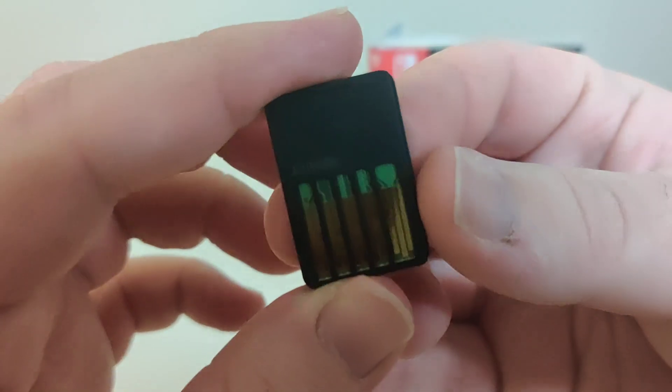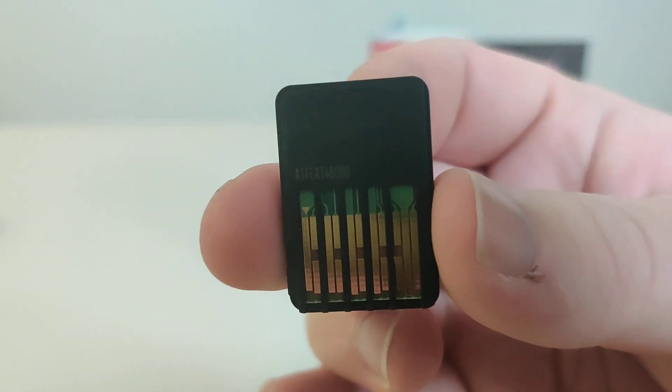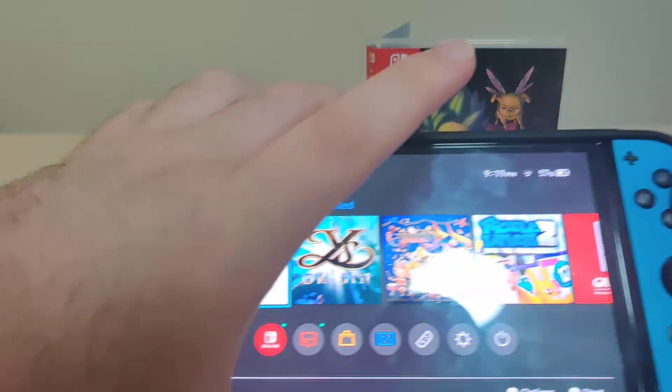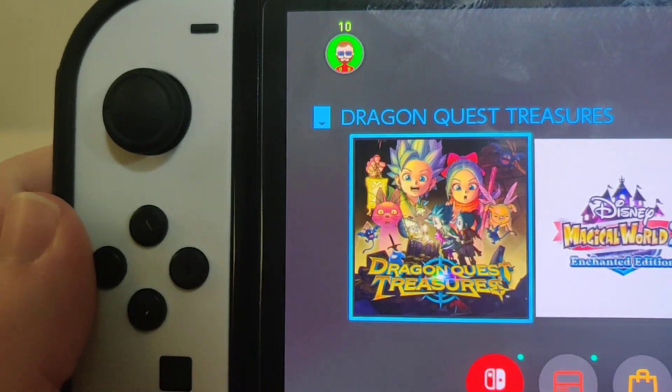Let's look at the cartridge again and let's look at the back of the cartridge for that code over there. Let's grab the Switch and pop the cartridge in — and here we have the icon all in English.